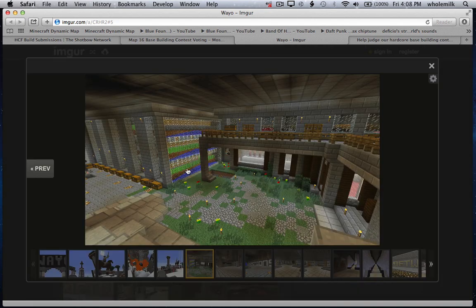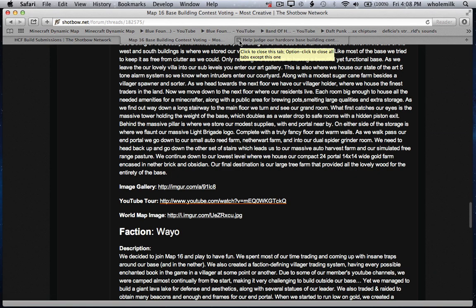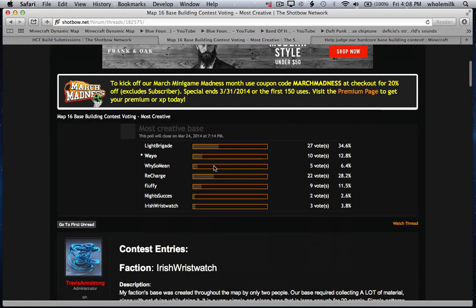We had a giant sugarcane farm, a grinder for pigmen, villagers with every good book in the game, automated brewers, everything you can imagine - zombies, spider grinders. It was the best base I've ever had ever in Minecraft, not to mention on a hardcore server. So please give us this creative vote because our base had so many things incorporated into it and it was built in the presence of so much hostility. I want to win this for our faction - this is our first map and I truly believe that for a faction under the leadership of Toten, who's a horse, it's so amazing what we accomplished.